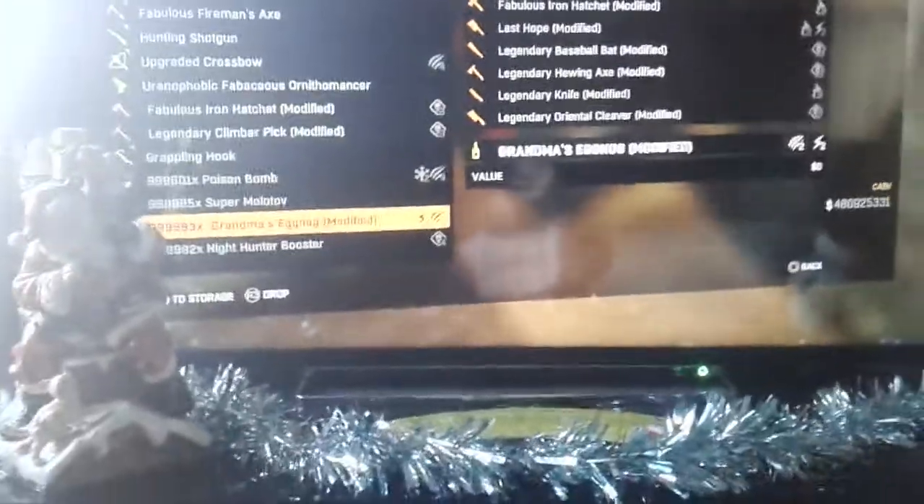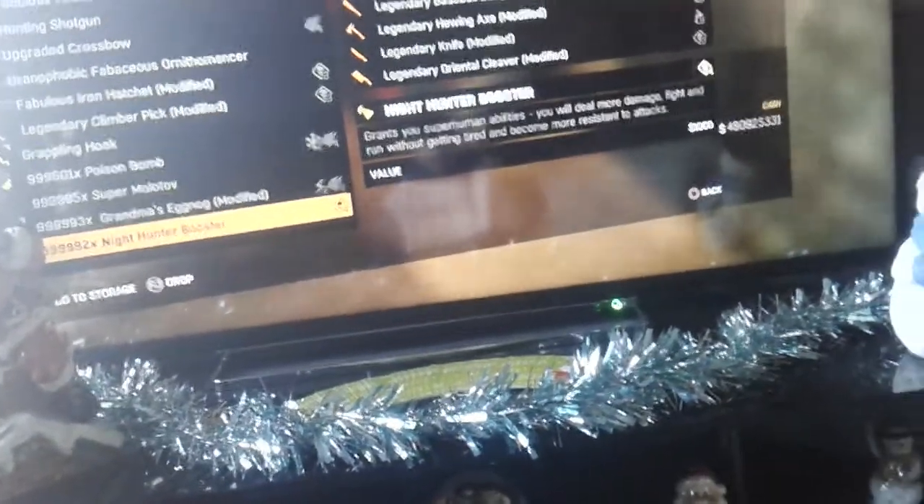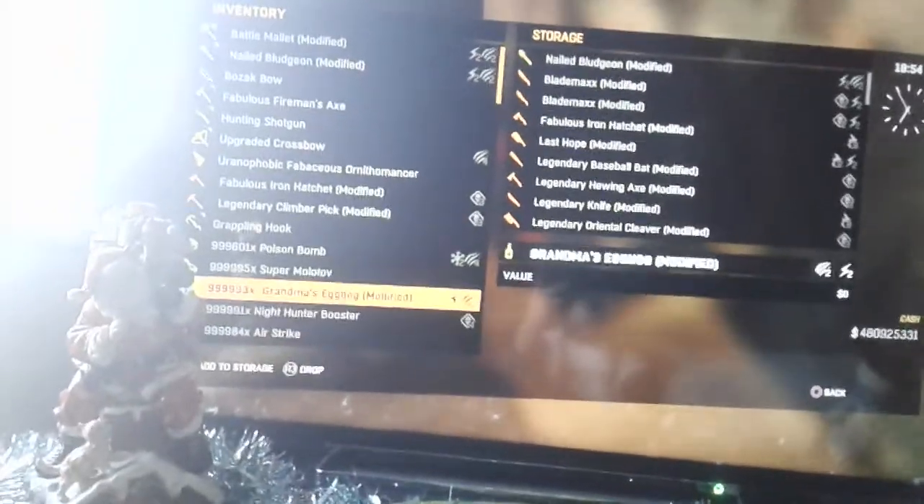So let's go straight into the LAN cable glitch. I'd advise doing this on consumables — stuff like your poison bombs, your grandma's eggnogs and all that. First thing you want to do is put one item in. I'm just gonna put one because I already have 9999 of everything. Click on anything else that has the most you have in one stack and press on it — it should bring up this screen.